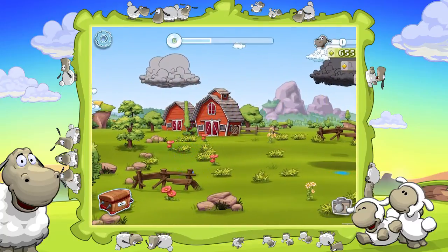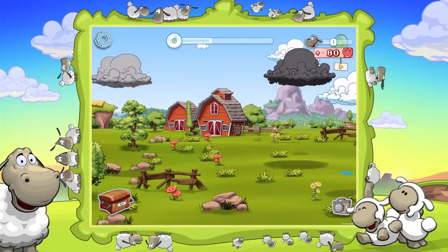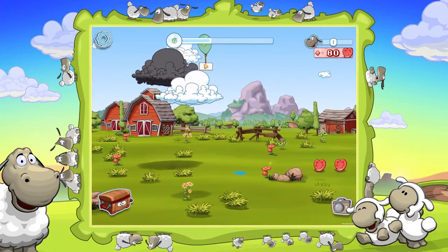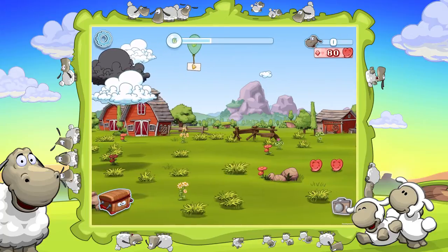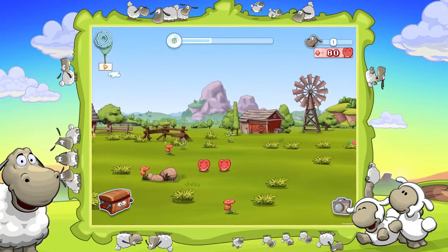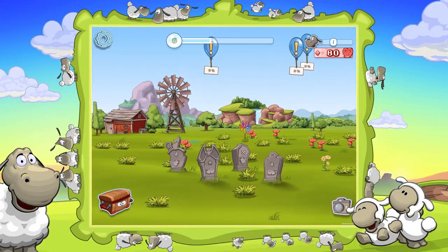Here we are at my sheep pasture and as you might notice, something is missing. Yes, the sheep are missing of course. Well, what happened? I was a very bad shepherd and I was not able to provide for my sheep. So the only thing that remained on my sheep pasture is this sad little graveyard over here. But what can we learn from that?